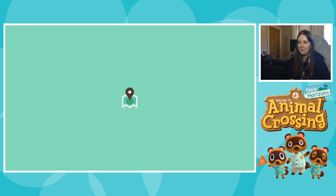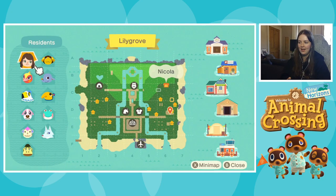The map symmetry — I was fortunate enough to have the two river mouths be symmetrical, and my resident services is in the middle as well, which is basically why I picked my map. I was like okay, resident services in the middle — perfect. And it just so happened that the river to the ocean mouths were also in the same place. I like it being symmetrical because I've been given the opportunity.